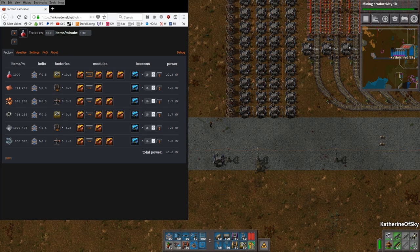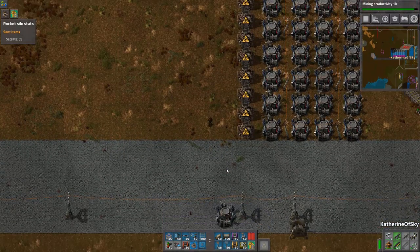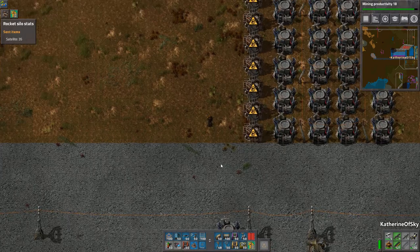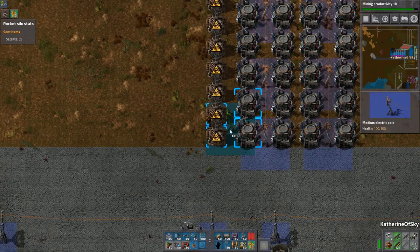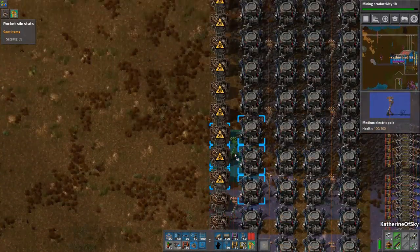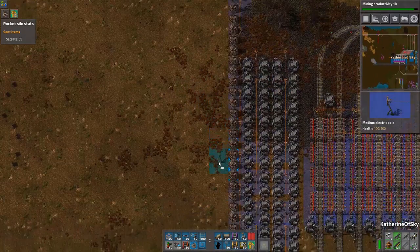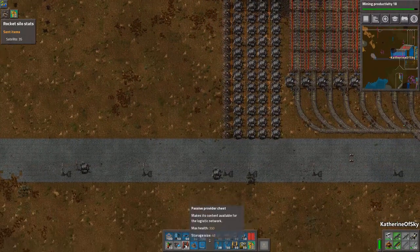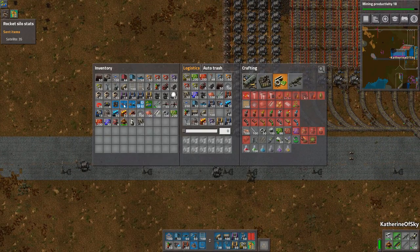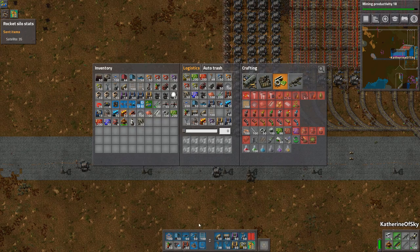We'll go back to our Factorio window. I'm going to be very carefully monitoring the audio bar to make sure it doesn't screw up again. Let's run across with power poles here and get those in. We're just going to use the blueprint that I set up.